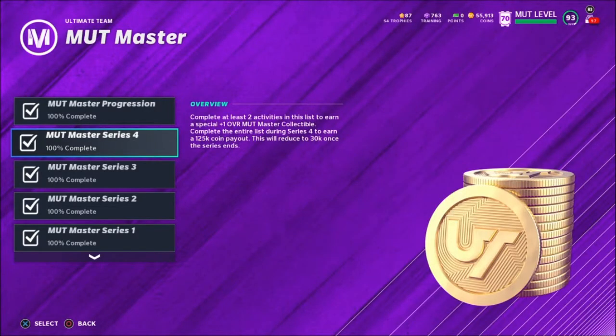Alright, I'm going to keep things short and simple. Today I'm going to be showing you guys how to complete the Series 4 Sam Mills Challenges so you can claim your 125k coins. It's pretty simple — I got a method for it.